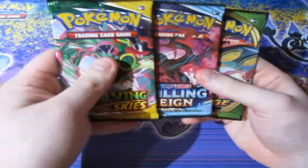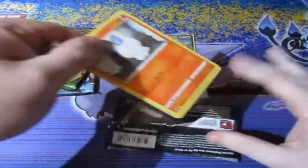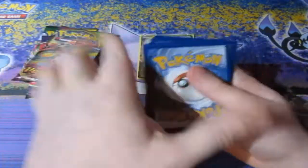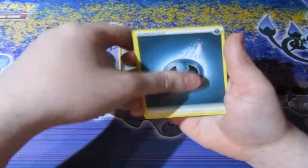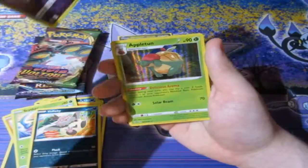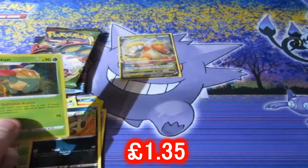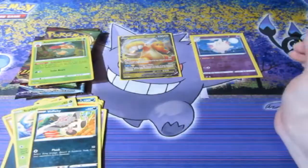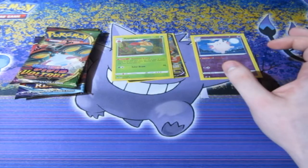Here's our code - and it's gone. Let's have a look. We have a Darkness Energy, Chatot, Charagbug, Stunktank, Litwick, Corsola, a Binacle, Scyther, a Volby, a reverse foil Clefable, and a hollow rare Appleton. That's not bad - a reverse foil rare as well. We'll sleeve up both the reverse foil rare and the hollow rare Appleton.